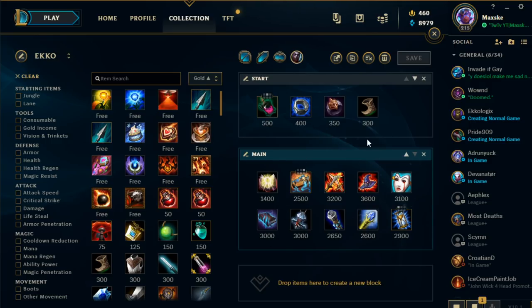Let's talk about the best build for Ekko. First, you want to go Corrupting Potion — you usually always go Corrupting Potion. It works really well with the Time Warp Tonic rune. Corrupting Potion gives you movement speed, a little bit of extra damage per auto attack and on your abilities, and it heals you, gives you mana, and good sustain.